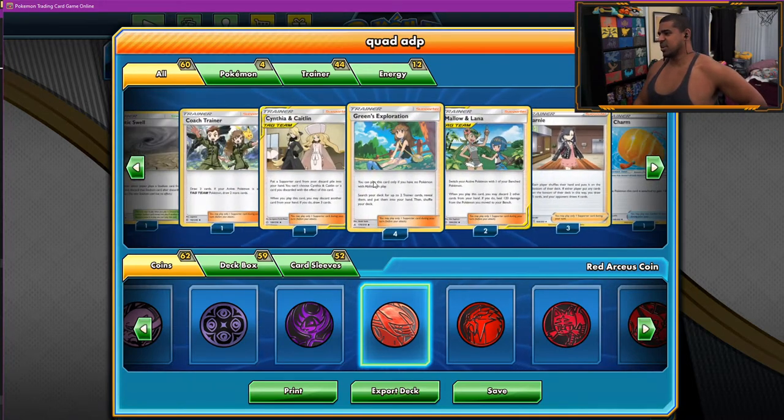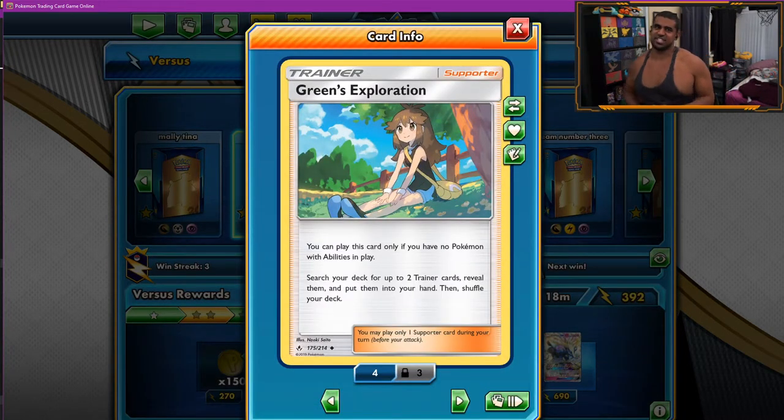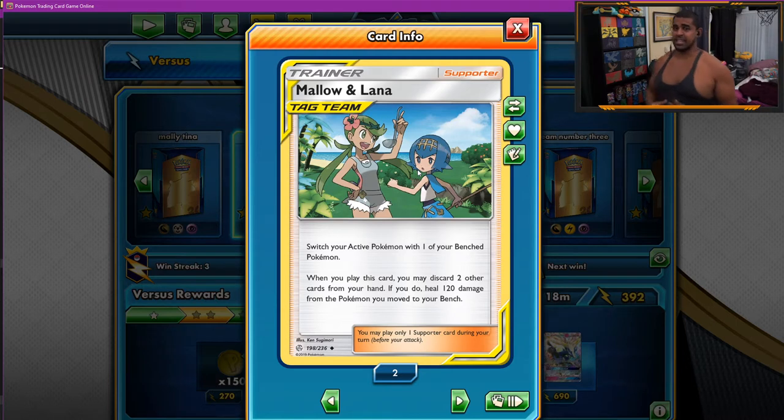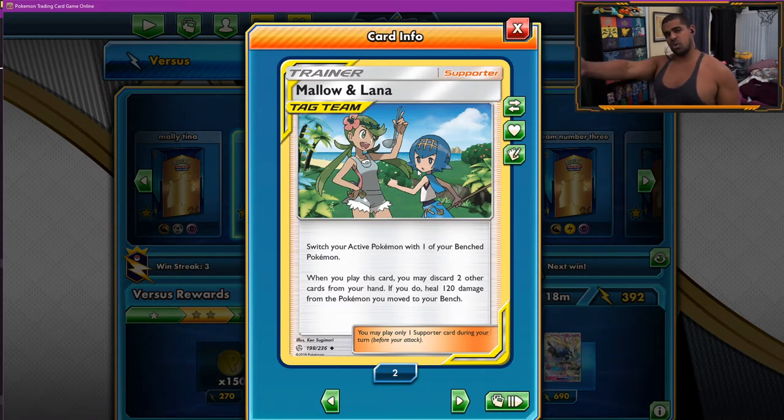Because that's all the Pokemon we're running, we can obviously get access to Greens. Greens lets you search your deck for two trainer cards and put them into your hand, provided you've got no ability Pokemon. That's going to give us ultimate utility — grab whatever we want pretty much at any time. We play two Marilana because opponents have to take two knockouts to win the game, so we're going to make that as hard as we can. Marilana lets us heal 100 damage from our active and switch it to the bench.